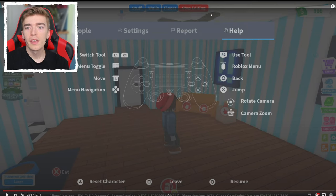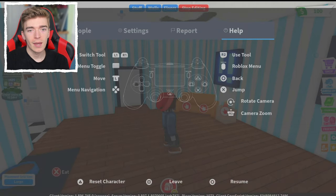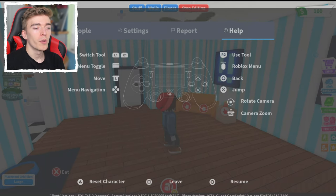R2 is the use tool. The options button is the Roblox menu. Circle is back. Jump is X. Rotate camera is the right analog stick, or push the analog stick in to zoom in. To navigate menus, use the D-pad up, left, down, and right. To move, use the left analog stick. The game menu toggle is the touchpad in the middle. Switch tools with L1 and R1. L2 apparently does nothing. You can also press triangle in settings to reset your character, square to leave the game, or circle to resume.